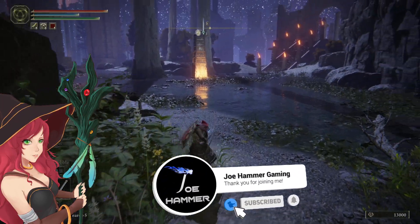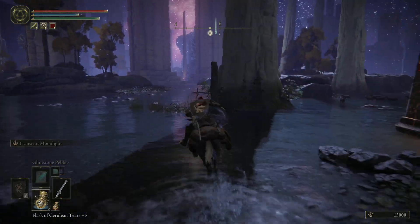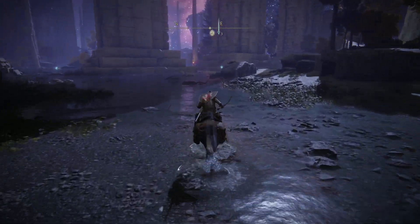Hello everybody, welcome back to Elden Ring. In this one we should be taking on the boss that I believe is called the Dragon Concierge — we'll find out when we get up there. Basically we're going up to the highest level of this area, through the teleporter, and then take it on.